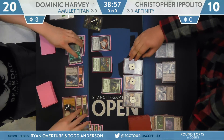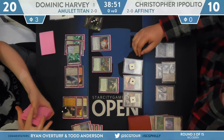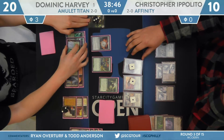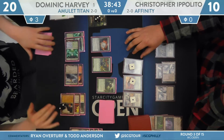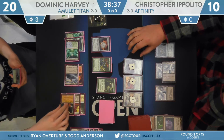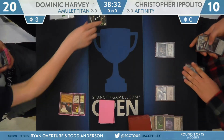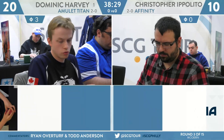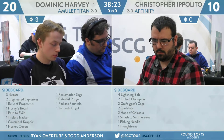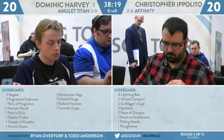Ippolito lines up all three creatures — Memnite, Ornithopter, and Steel Overseer on the Primeval Titan. It's going to get double strike. Just a ton of damage coming in and Ippolito's losing his entire side of the battlefield. Even if Ippolito activates Steel Overseer, eight points of first strike are going to take down the Overseer and the Memnite, leaving just the Ornithopter to soak up those last few points. And that's going to be all she wrote. Christopher packs it up. Really hard to come back when you just have a bunch of worthless mana sources on the table, especially for a deck like Affinity trying to execute synergies. But Dominic Harvey executed synergies much better.